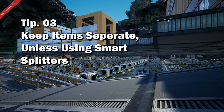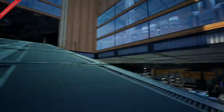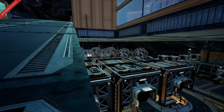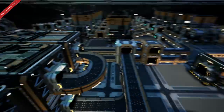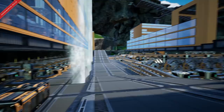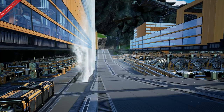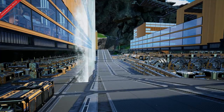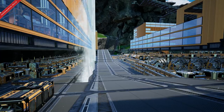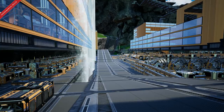Tip number three: ideally you want to keep all your items in separate storage units. For example, we have the iron and the coal that are going to be in these, and the steel going off to another location — you don't want to mix the items. This isn't as central a concern anymore because we do have the programmable splitters and smart splitters, but it does save you a lot of space and make everything easier if you keep them compartmentalized.